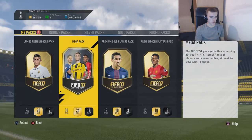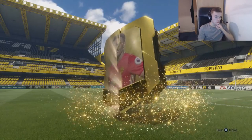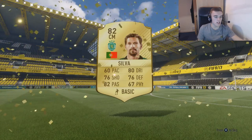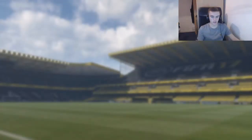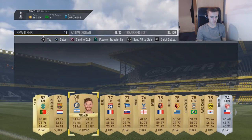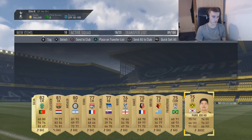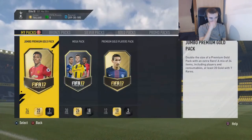Let's open a premium gold players pack. Here we go — there's no walkout at all. We get a Sporting player. These players can go on the transfer list. I cut that bit out because my brother just made a really weird noise. But they're in the club and they are mine — I'm going to probably sell them soon.